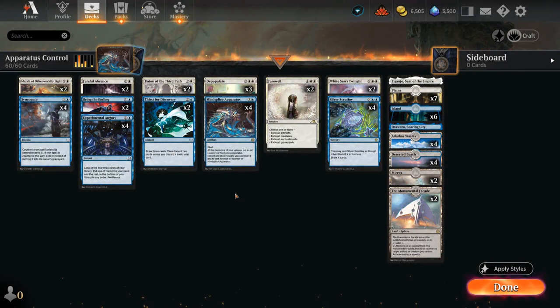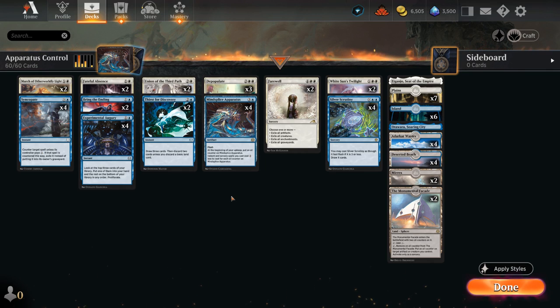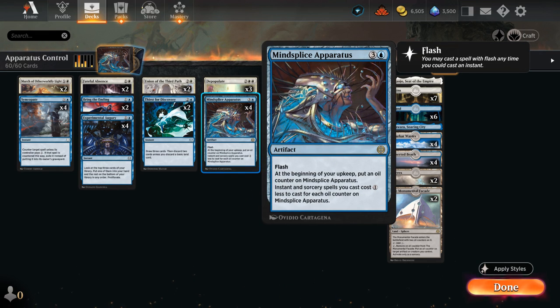Hello and welcome to another Standard Games video. Today I'm taking a look at a Blue-White control deck featuring Mindsplice Apparatus, as voted on by my supporters on Patreon. This is your classic Blue-White control deck with plenty of sweepers, removal spells, counter spells, and card draw — and the main centerpiece is Mindsplice Apparatus.